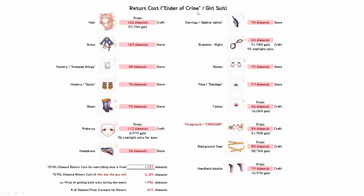And then for the girl suit, again, all of the parts pretty much require diamonds, and it ends up to be 1127 diamonds. So together the two suits is 2183 diamonds if you craft them upon return, versus the price during the event: 1530 diamonds.